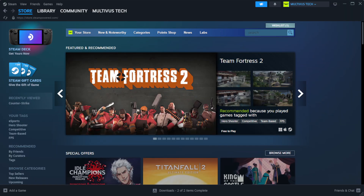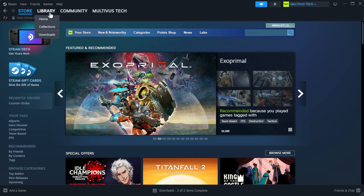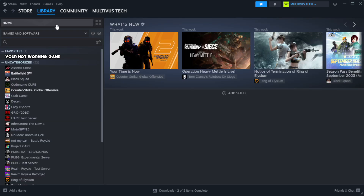Open Steam. Go to the Library. Right-click your not working game and click Properties.